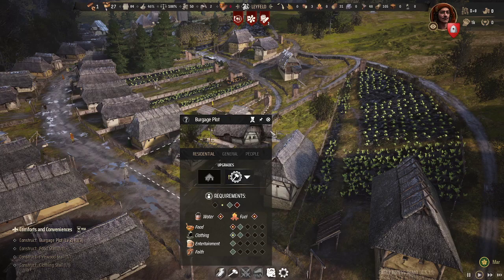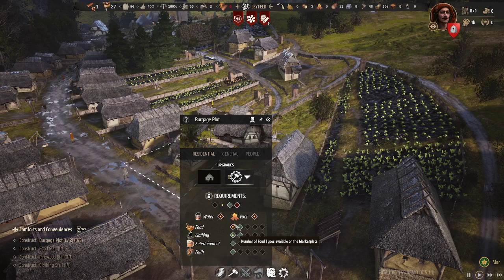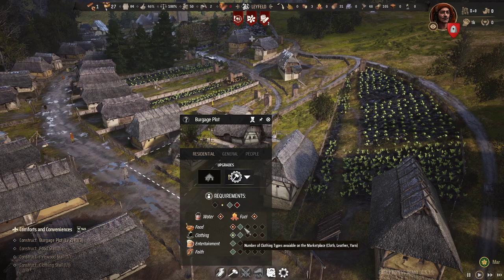The yellow dot represents what you currently have. To upgrade the buildings you need a yellow dot in all six of these boxes plus these two boxes up here, which you will normally have anyway. So you need to provide two different types of food and two different types of clothing, as well as have a tavern and a church in your village.